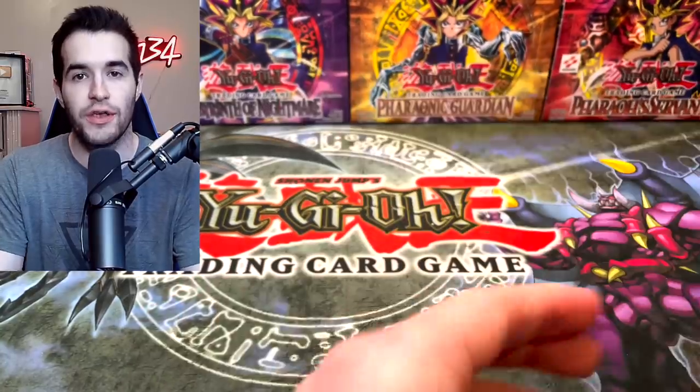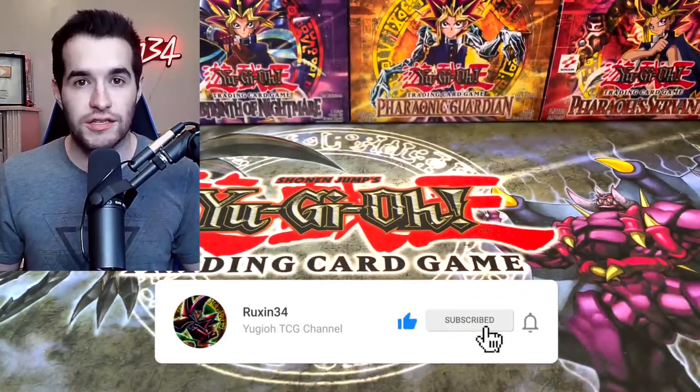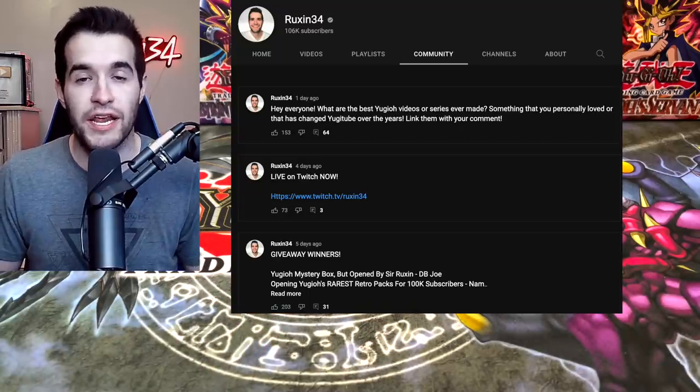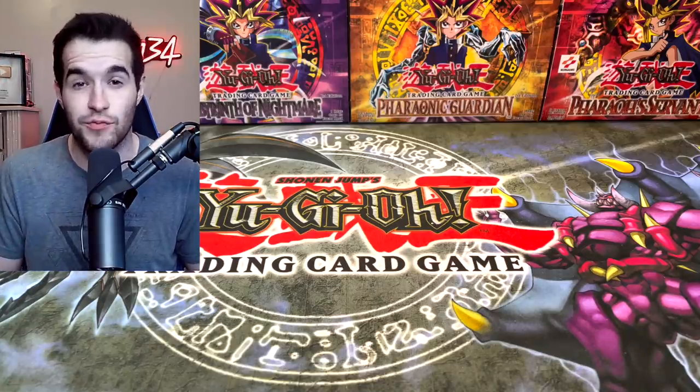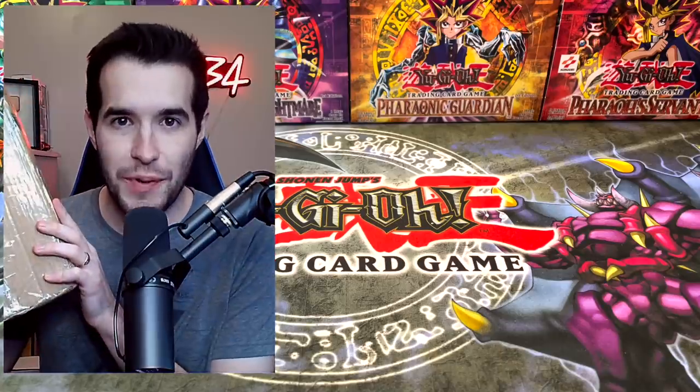I'll be giving away these three cards. All you have to do is like this video, be subscribed, and let me know your favorite card that we open from here. There's a lot of awesome old school singles that you can pick. If you want to know if you won a giveaway, go check out the community tab — I'll pop it up right here. All you have to do is go to my profile, click the tab up on the top right-ish, it says community, and you can see all the giveaway winners listed there up until about a week ago. So let's get into the package.